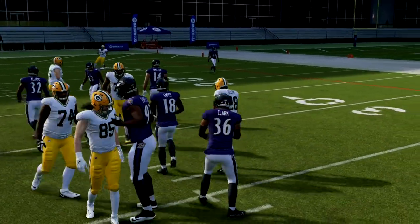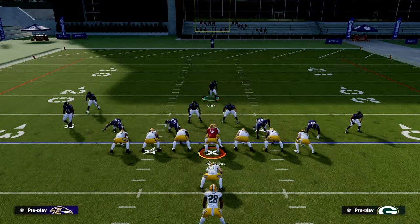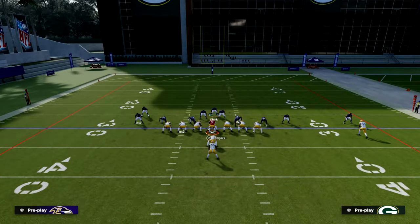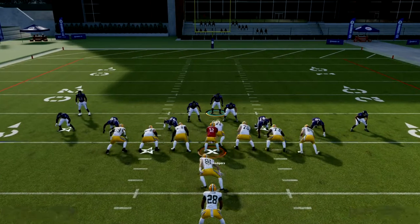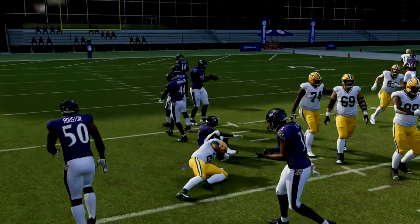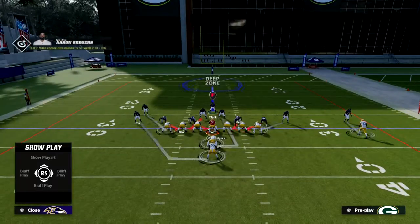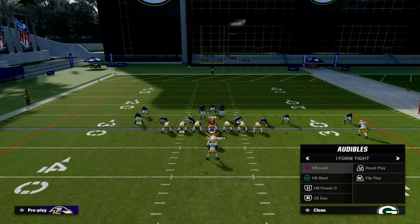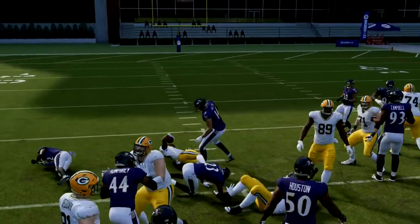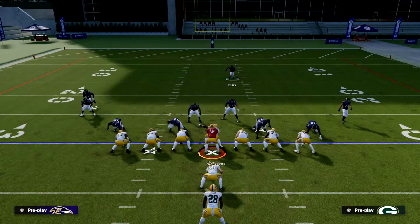Another tip to stopping the run: when they snap the ball, click your right joystick in a couple of times. That tells everybody he's running the ball, so go get the run. Just click your right joystick in while you're running down, and you'll see players that are in coverage will actually come back and play the run a lot better. Right there — I don't think he's gotten over one or two yards a carry.